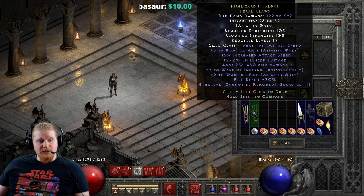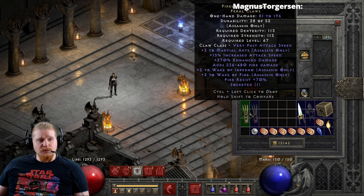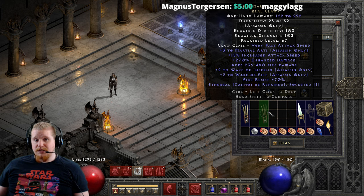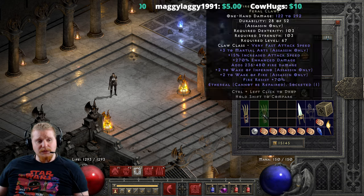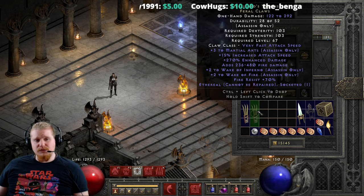The ethereal version has 122 to 292 damage, 103 dex, 103 strength, and 67 level requirement. The damage goes up pretty significantly with the ethereal version, but you would have to Zod it if you wanted to actually use it for a martial arts assassin. You could still get good use out of it on the kick assassin, because some kicks don't burn durability, but if you wanted to swing and slash with it, it's a different story.